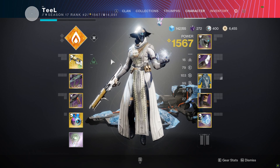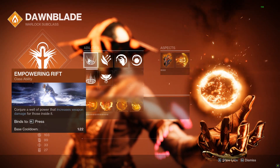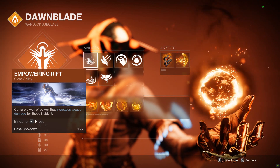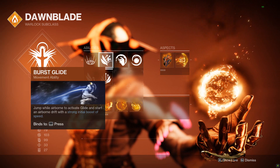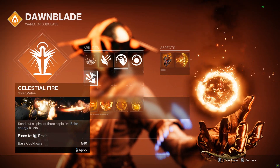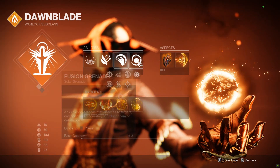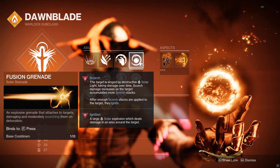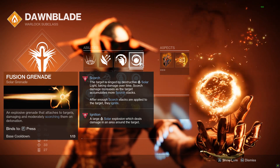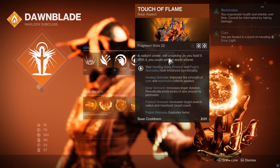So what is it? We are on Dawnblade, on Empowering Rift — you'll see why this synergizes really well with our exotic in just a minute. I'm running Burst Glide because it's the best Warlock jump; if you prefer one of the others, you're a weirdo. I run Incinerator Snap, but if you prefer Celestial Fire, run Celestial Fire — the melees don't really matter. And then we are on Fusion Grenades. This is part two of three that can't really be changed about the build because it is core to how we're going to play the class.